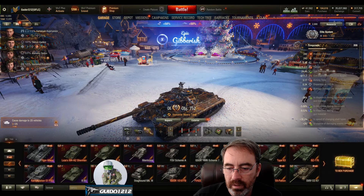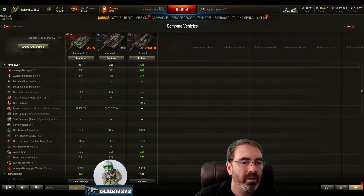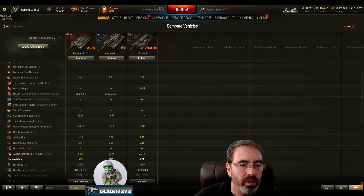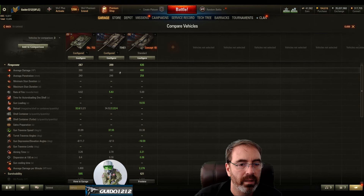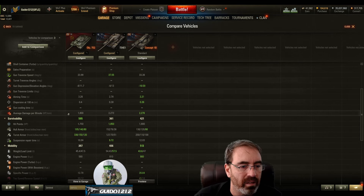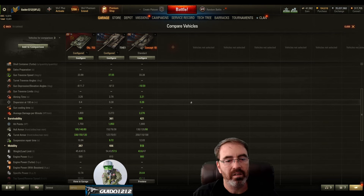Looking at a comparison — there aren't really any other tier 9 autoloader premiums, but we can compare it against the T54E1 autoloader and the Concept 1B, which is number one on the tier 9 heavies list. 390 damage is right in there; penetration is a little lower than those other tanks. 32 seconds to get three shells in the 752, versus 34 seconds for four shells with the T54E1. However, the T54E1 has 400 more DPM — 2276 for the Concept 1B. That is a bit of a failure point for the 752.